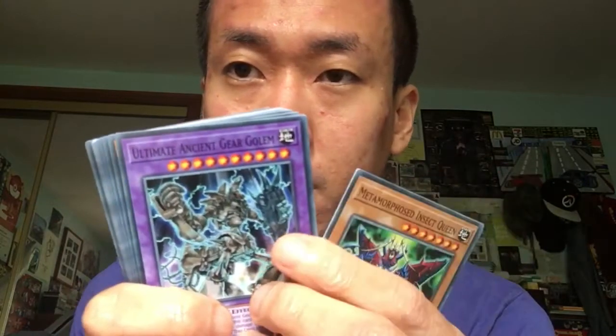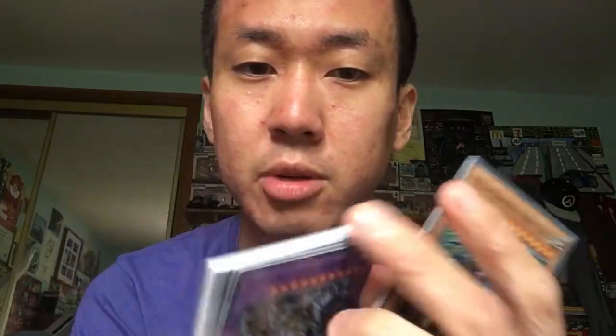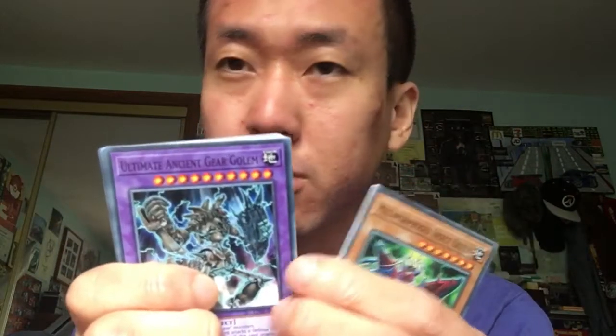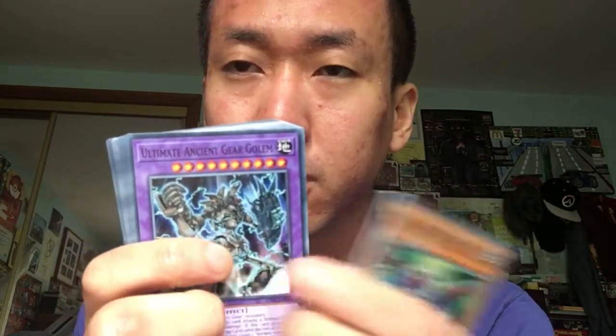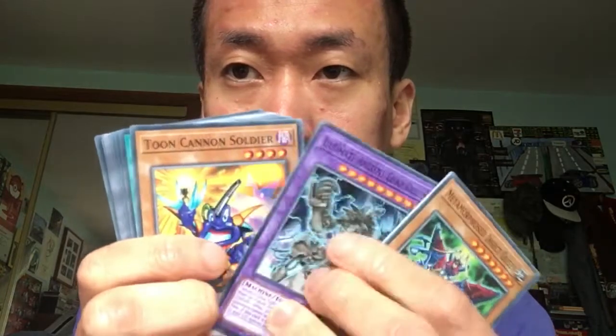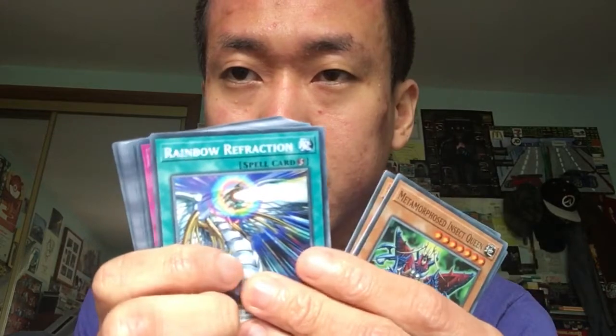Ultimate Ancient Gear Golem — they've put it as a common a couple of times now. It used to be in OTS packs, and used to be ultra rare and ultimate rare. I don't know if it came in super rare. Toon Cannon Soldier — which I'm keeping. Rainbow Reflection — they've reprinted that a couple of times as well.